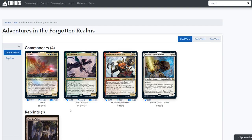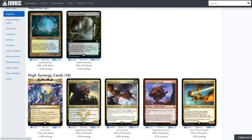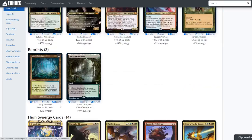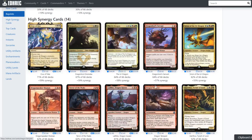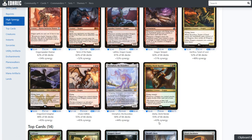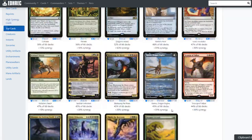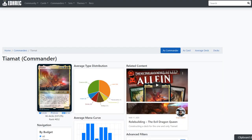I don't particularly like looking at five-color commanders because they're all over the place for cards going in them, but we can look at the ones seeing the most play. When Tiamat enters the battlefield, if you cast it, you search the library for up to five dragons not named Tiamat with different names, reveal them, and put them in your hand. So this is like a Niv-Mizzet type card that goes and gets dragons.